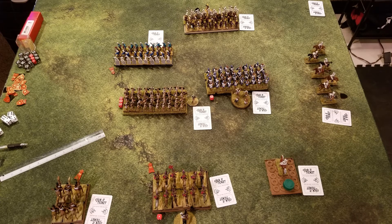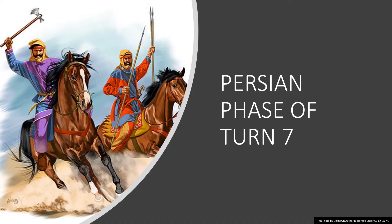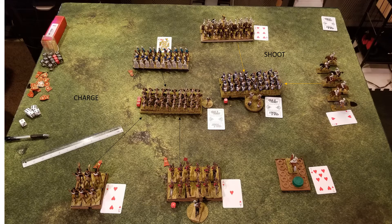All the command cards were dealt out and the Persians once again won the command flip — at least five out of the seven times they went first. And this one is going to tell the tale, I believe. Persian phase of turn 7 — here we go.